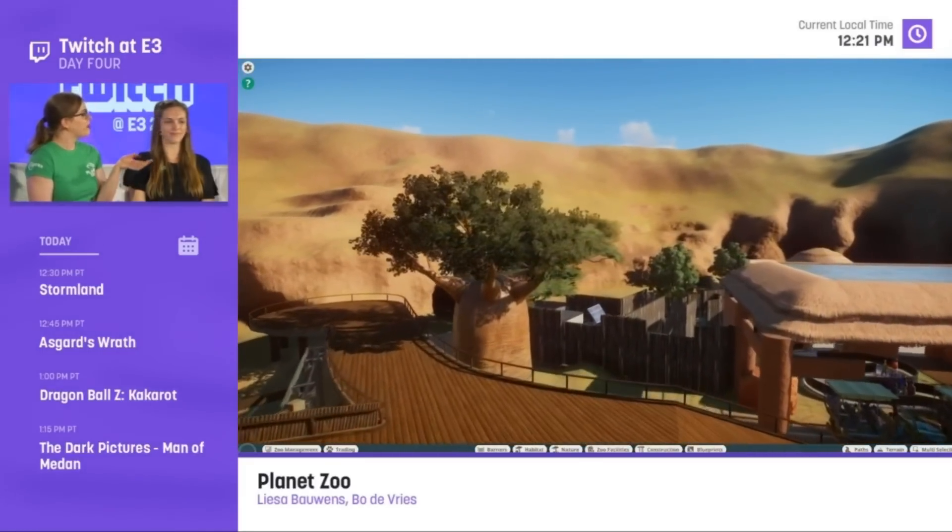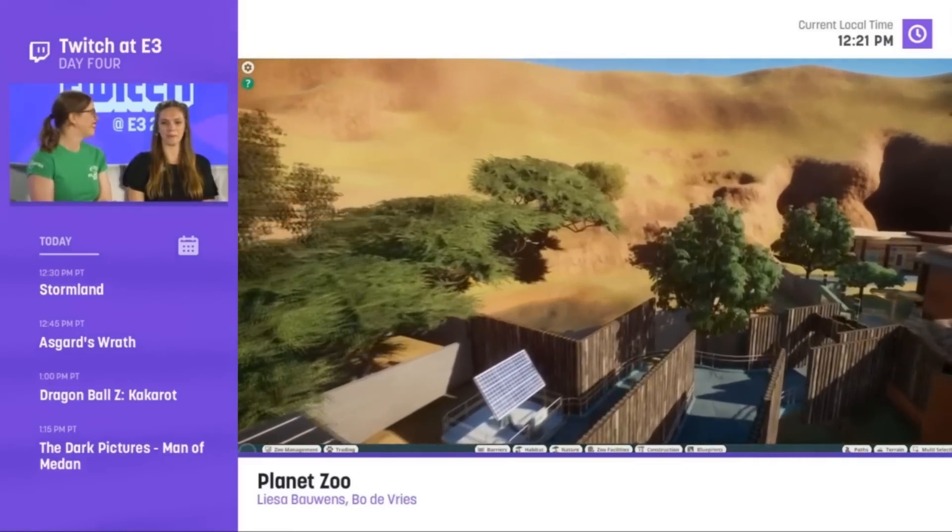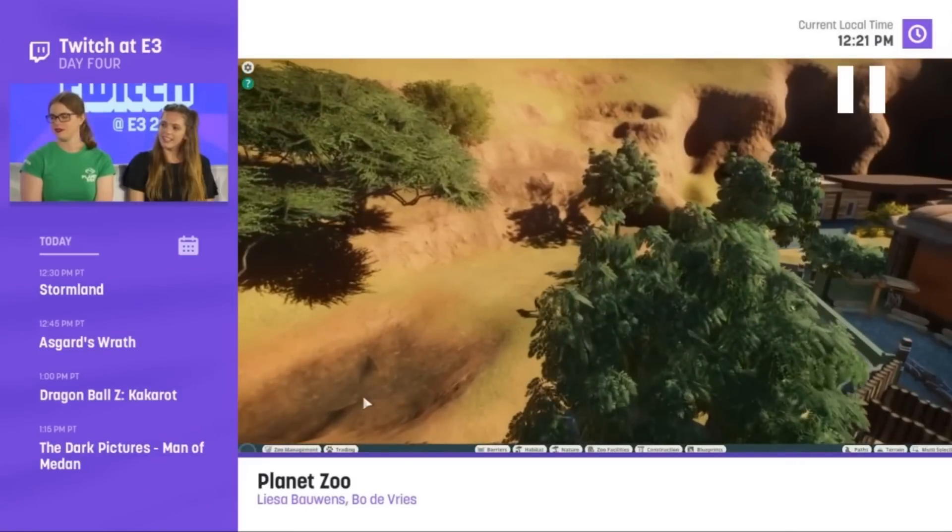This is one of my most exciting things — right here you're going to see indicators of serious management systems. I'm pausing right there: a solar panel, which tells me there are utilities in this game — at least power. We're going to have to power some zoo facilities. I wonder if everything needs power and you have a baseline requirement. Will there be clean vs. dirty power options with different costs? There might even be water and sewer to consider too.